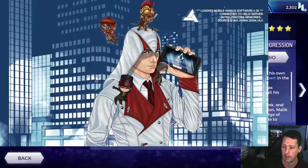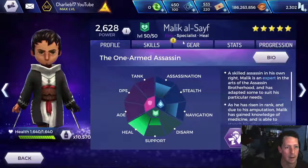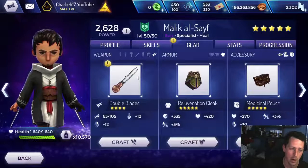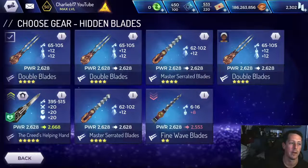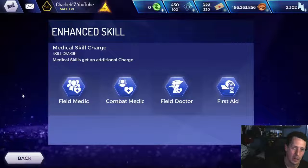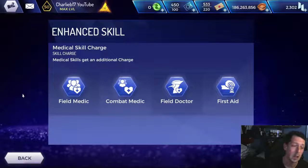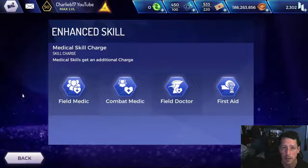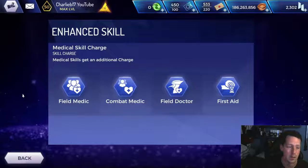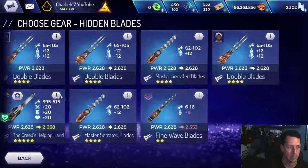So thank you again, it's absolutely amazing. Right, let's get into Malik. T5 weapon — so good getting rid of this double blades. Let's have a little look at the weapon first. It's got an ability that gives us an extra field medic, combat medic, field doctor, or first aid, so it obviously increases another tick of our healing. It just means that Malik can now heal a little bit more if you take him into a mission.